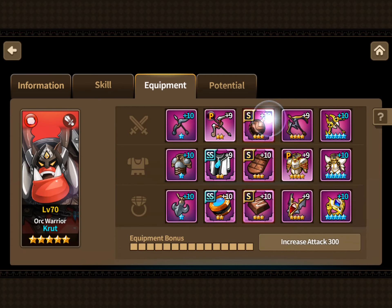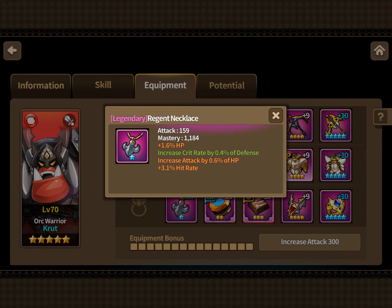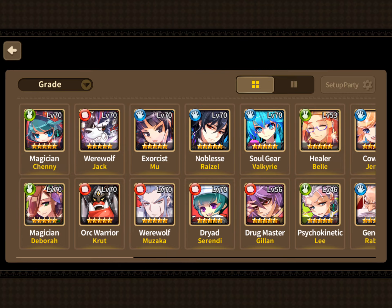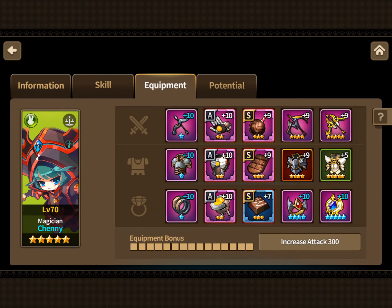Transcend that one right there, get rid of this one and get a brooch. Let me see if you've got any other one-star gear on anybody else that you can throw over there.